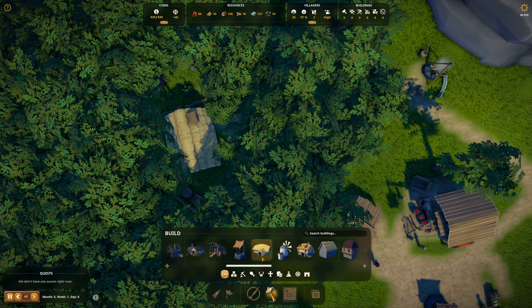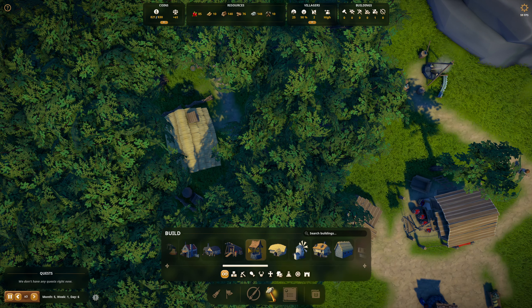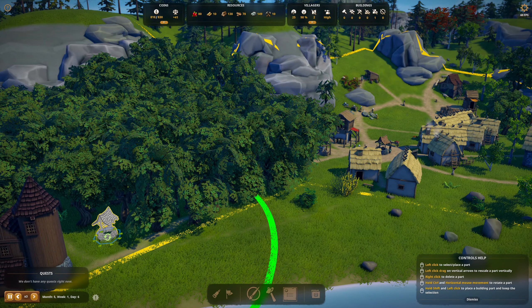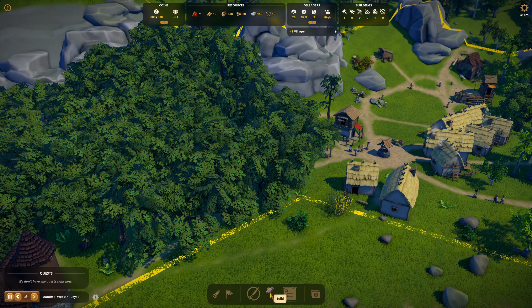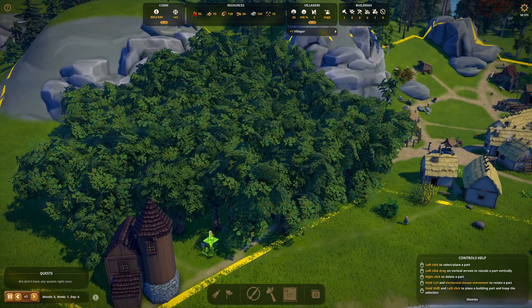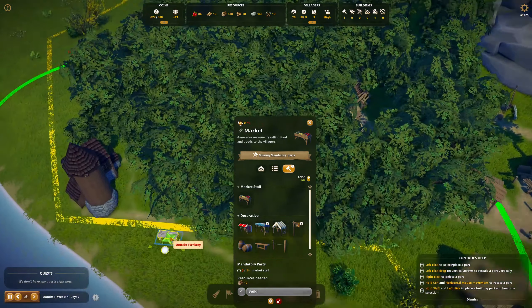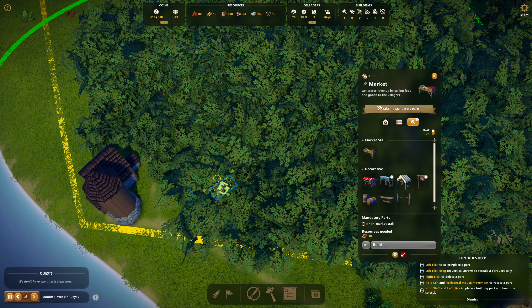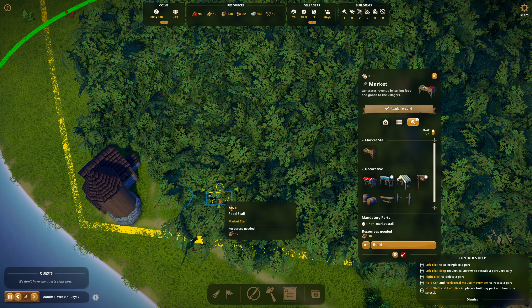We can do a sheep statue but we can't do sheep yet. I think I need one commoner for the sheep. Let's put another well over here. I'm going to want a well next to my house. Let's put a well right there. Plus one villager. And let's put a market in over here. It's just going to be a single market stall. We'll put it right along the road here. Build it.